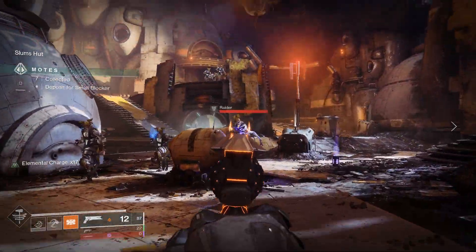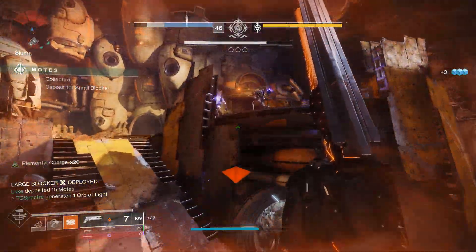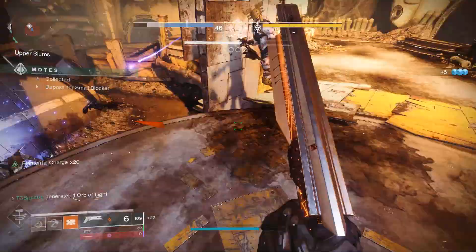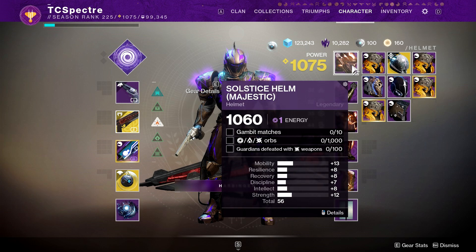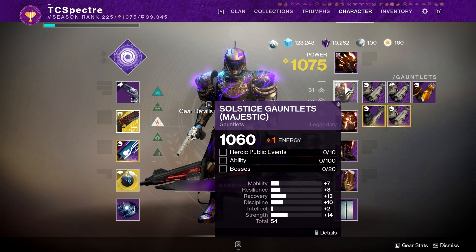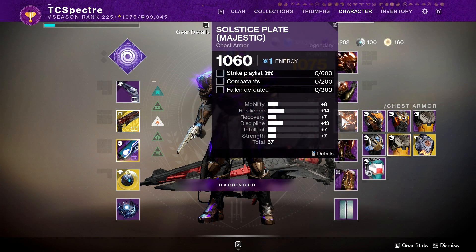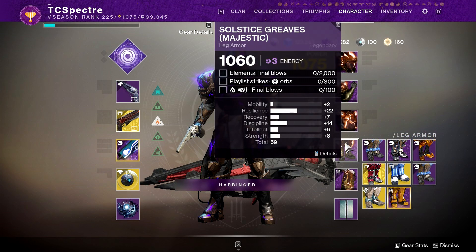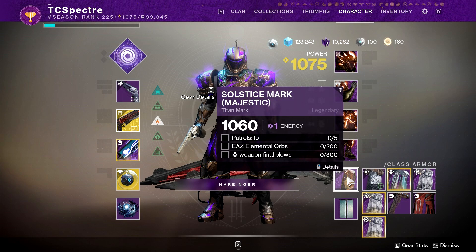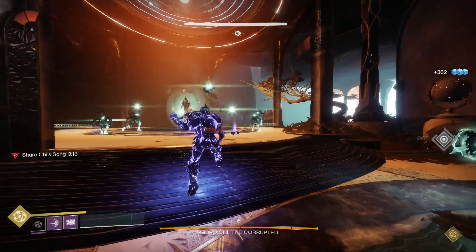When you have finished all the steps for the rare gear, you will unlock the legendary Majestic Armor Set by meditating next to the statue in the tower. And this is where the real grind starts. Here you will need 10 gambit matches — Prime if you want speed, or normal if you want to do the gear objectives at the same time, since Prime doesn't drop elemental orbs. After that, you will need kills in playlist strikes with different elements, boss kills, guardians defeated, and patrols.